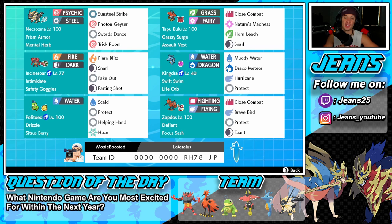The final Pokemon on the squad is Galarian Zapdos with the Defiant ability, so we can counter Intimidate users. He's holding a Focus Sash with Close Combat, Brave Bird, Protect, and Taunt. If you want to use the team yourself, the rental code is at the bottom of the screen. Let's hop on to the ranked doubles ladder and get some wins with this Necrozma, Tapu Bulu, and Swift Swim Kingdra team.